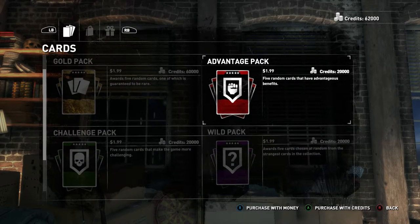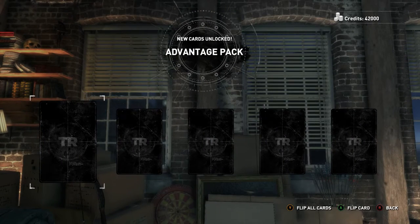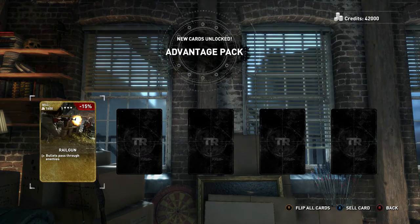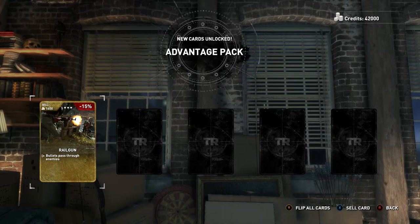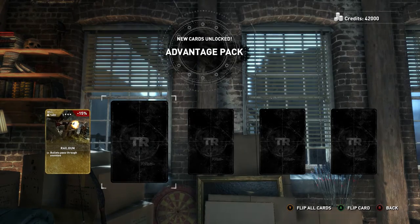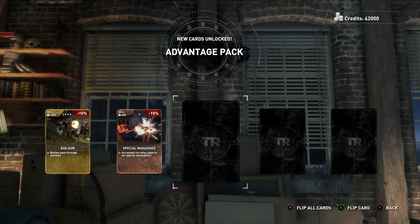Let's go ahead and do the Advantage pack, because anything to help you out — especially doing that new mode — would be pretty cool. I definitely want to put up some videos for that. I'm really excited to do the DLC; I was kind of waiting for the Baba Yaga Witch to come out. Railgun — bullets pass through enemies. That is awesome. And Special Magazines — increased carrying capacity for special ammunition. Pretty cool, so you can get those fire shotgun shells.